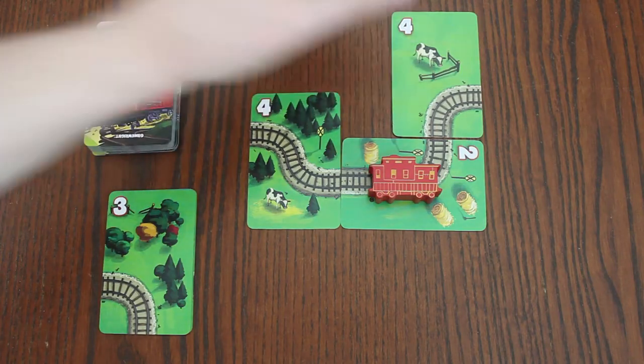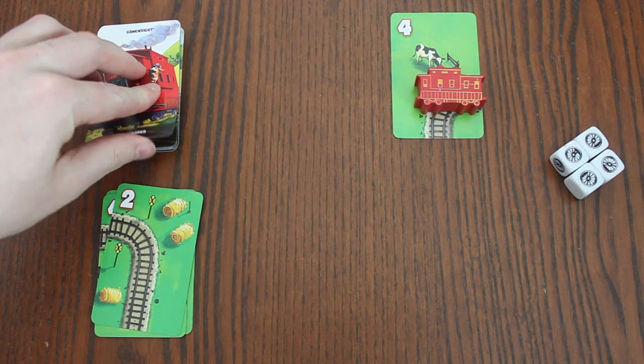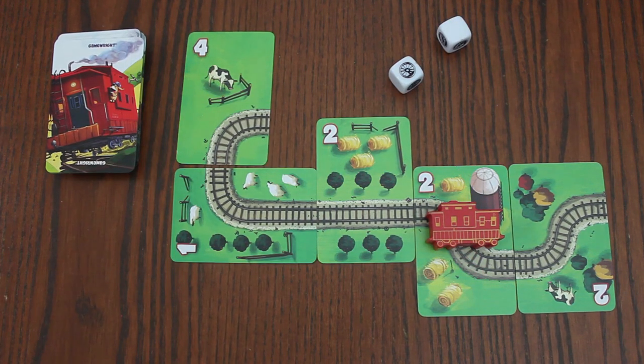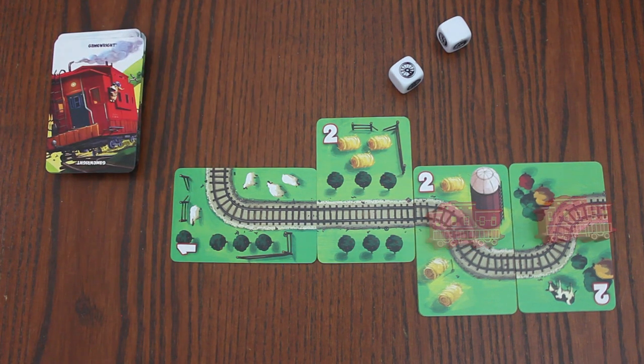In the event the caboose is on the last available card and you still need to take penalty cards, draw track cards from the deck instead. To pass your turn, simply advance the caboose one space and take a penalty card from the back of the track. If the caboose is already on the last card of the track, simply take your penalty card from the back of the track.